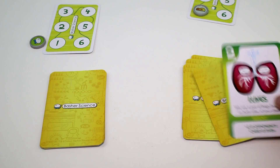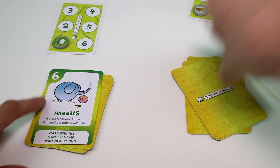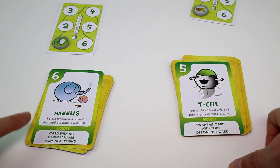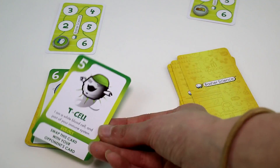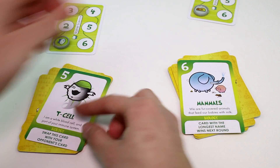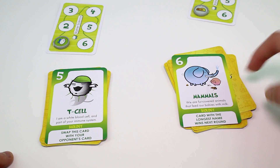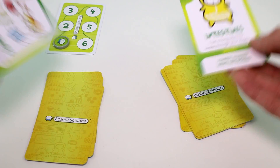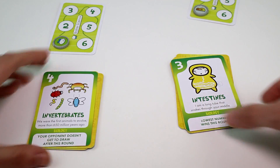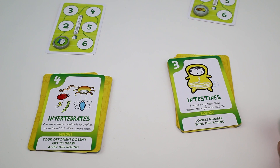I love these little mammals! T-cell again — 'Card with the longest name wins the round.' We switch. So you win the next round. Look at the little invertebrate pictures, they're so cute! I heard they're coming out with new figures in the spring.